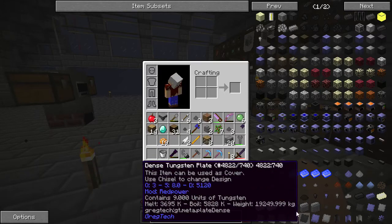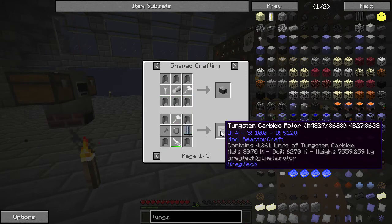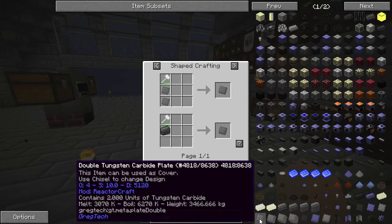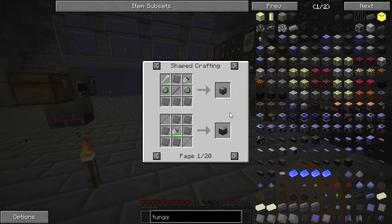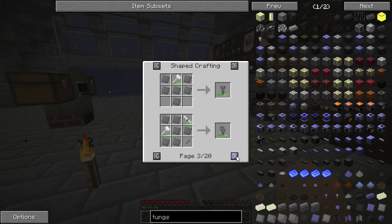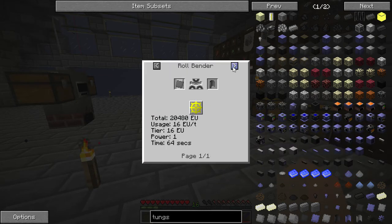It automatically ore-dictionaries to the ReactorCraft one, since that was the only one not already ore-dictionaried. There are also tungsten carbide fluid pipes now, rotors — though I don't know if they'll have a use — and you can use it for tools. There's the regular plate, a tungsten carbide chest, machine casing, and all your different tools. It's actually usable in this mod as well. It's level 4 with 512 durability, mining speed of 10, and attack damage of almost 6 — pretty good.